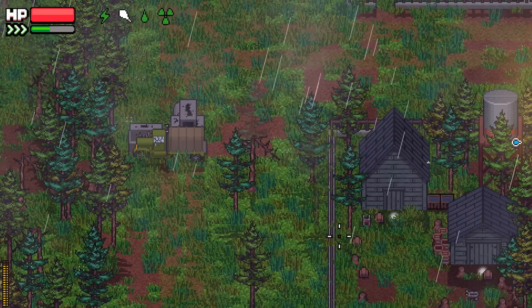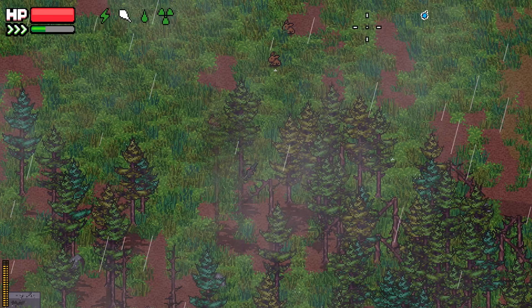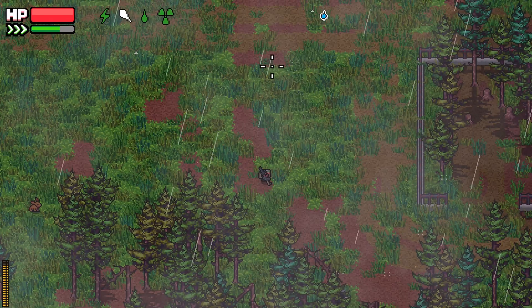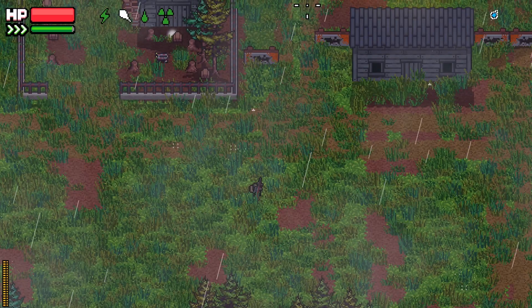I like to start on the south end of the compound because it's a lot of open field and allows me to run around and hide behind stuff. I don't really have to worry about too much stuff coming up behind me while I'm trying to fight these guys. I like to use a scoped weapon so I can fight them at a very long distance.